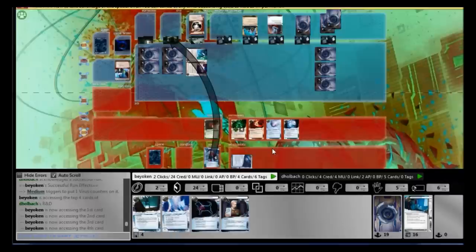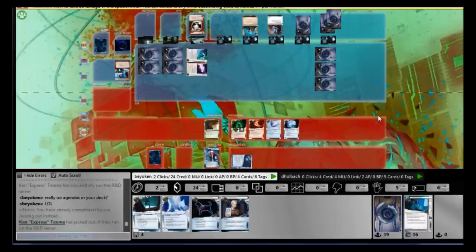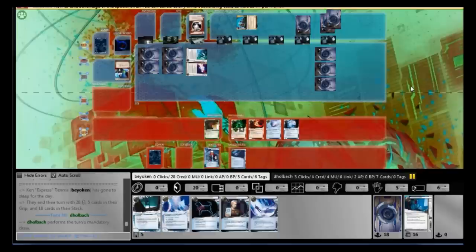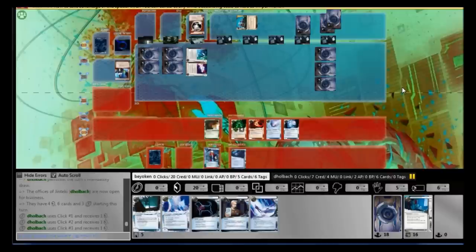I accessed 4 cards off the top of R&D — no agendas. There are no agendas in Archives either; he shuffled everything with Jackson, and no agendas in R&D. They must all be in HQ. Anyway, I successfully denied his credits — at one point he had 27, now he's down to 4. So it makes sense to trash his PAD Campaign. His Daily Business Show does a lot of work pulling out cards, which means my Medium digs will be more and more effective.